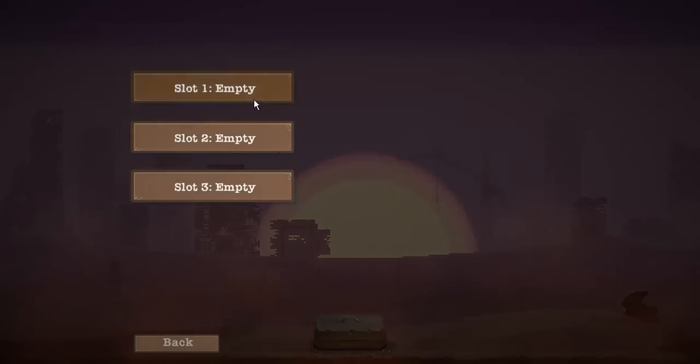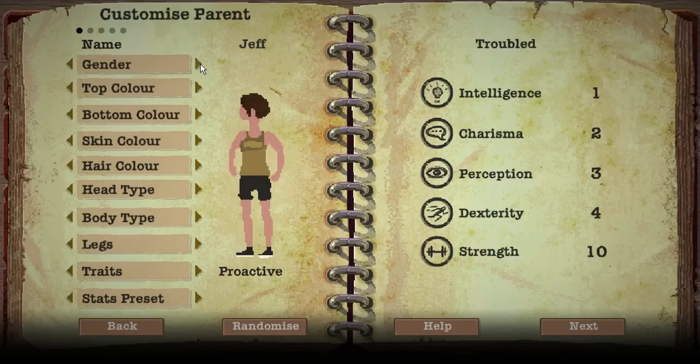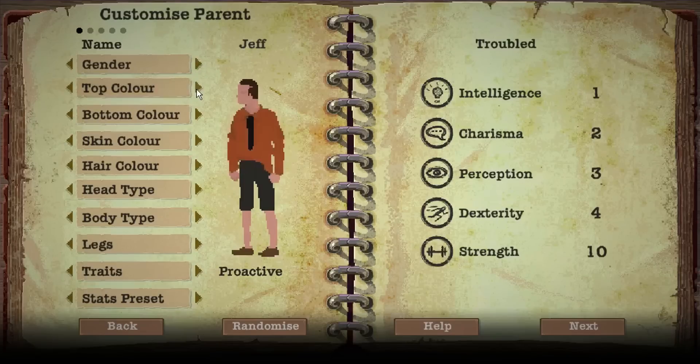So I'm just going to jump right in and we're going to have to create some characters first. We have two parents and two children, so I'm going to do a kind of standard nuclear family — because, you know, no pun intended, nuclear bomb went off. So we're going to call him Jeff, because Jeff's just an amazing name for any man.